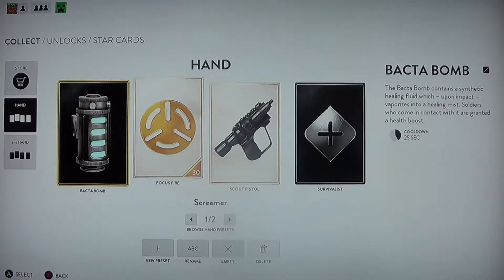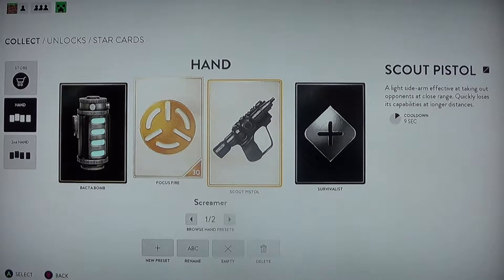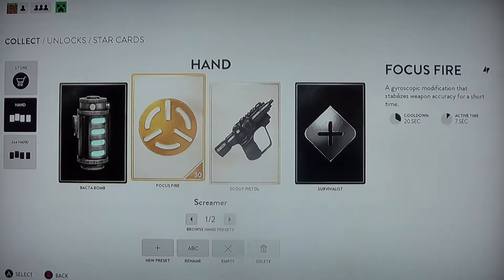First, we have the Bacta Bomb, which I guess Screamer kind of heals himself in episode 2 when Dr. Brain shoots him, after Siege gives him a med pack — so that's kind of why that's there. Focus Fire, because he kind of uses the EE3 in this loadout, and it's a medium to long range weapon. And the Scout Pistol, to act as his little knife that he uses sometimes. And I picked the Survivalist Trait, because he kind of heals quickly from his wounds. So yeah, that's the Screamer loadout, and I think it will go good.